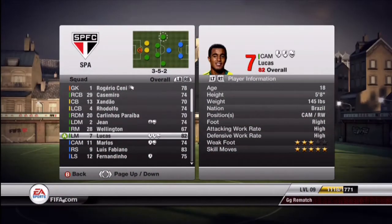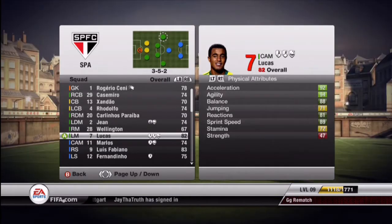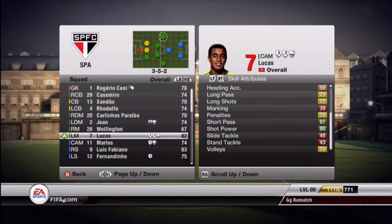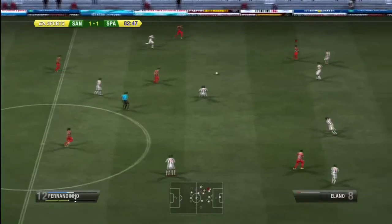We have Wellington at right mid. He's got 4-star skills, pretty much the reason why he's in the lineup. We have Lucas, a 5-star skiller with 89 sprint speed, 92 acceleration, and 91 dribbling. He has 76 crossing, which is above average for a CAM in this game, so I put him at left mid opposite Wellington.